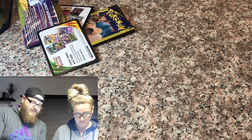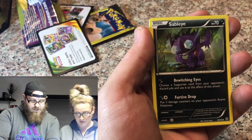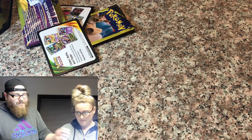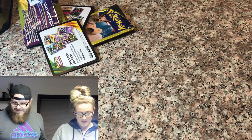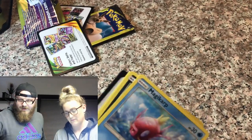We'll go middle card to the back. Here we go. We have a Golurk, a Sableye, and a Wooper. So nothing there. Alright, what pack are we doing next? Team Up. Very nice.